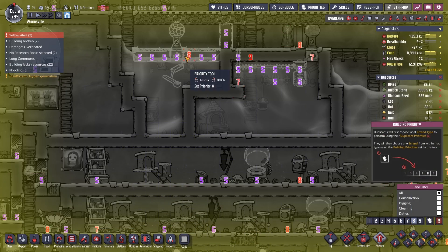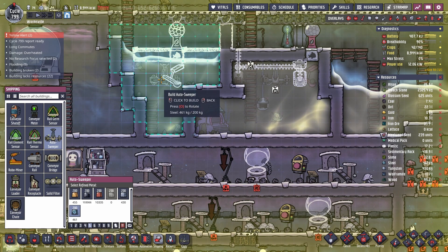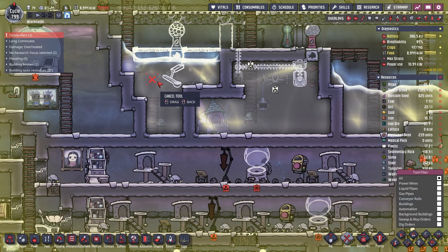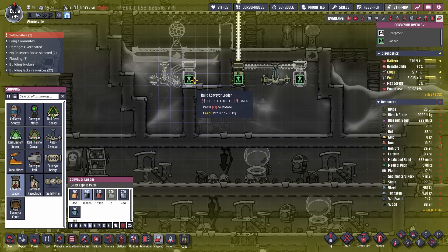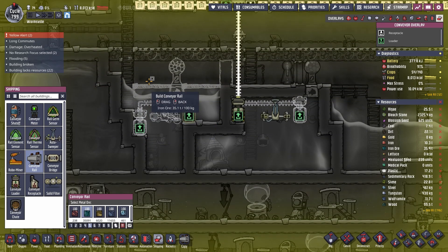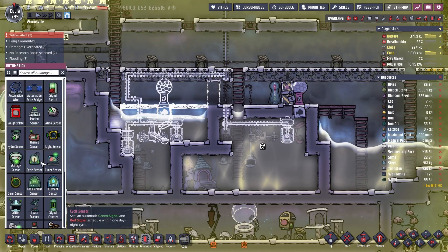Make it like an eight and start working on that. Meanwhile for our shipping we want an auto sweeper in here somewhere — I want to be able to hit everything. What did I make it out of? Steel? No — first mistake of the run. Some loaders, just do like one, two, some rails. And honestly this can just hook up to that, it should be okay.